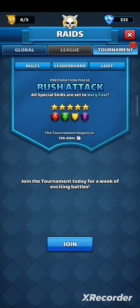Rush, so each skill is set as very fast. You will need 6.5 tiles to charge your heroes. Remember that with 9% mana generation you go down to 6, and that's super important.